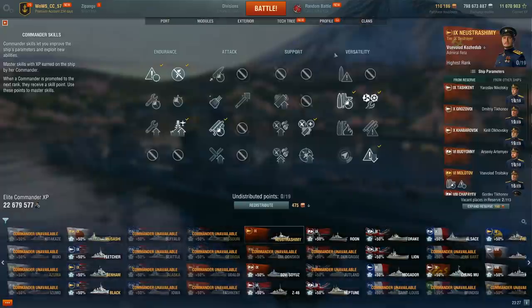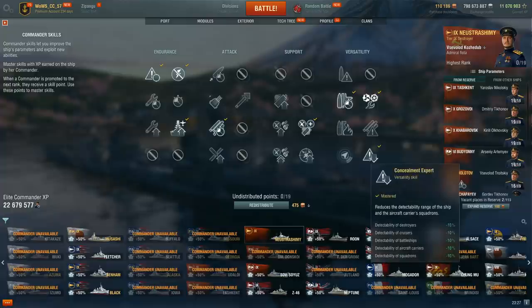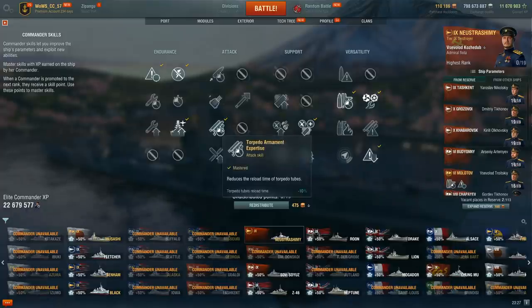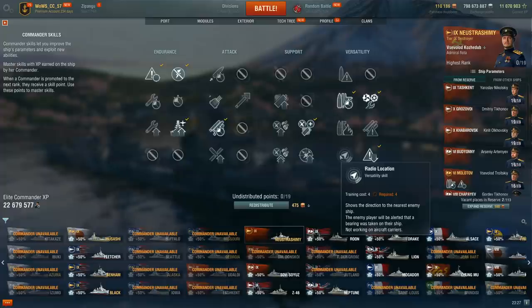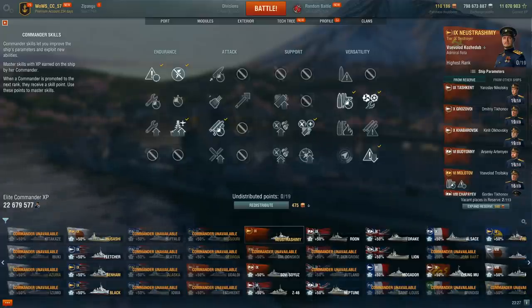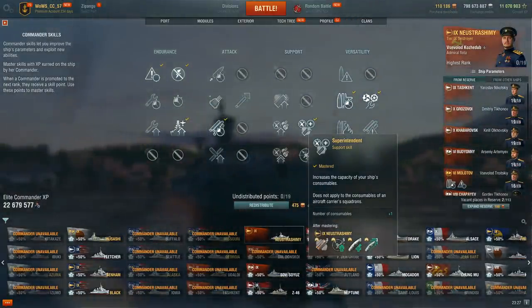Captain build-wise: priority target, followed by last stand, followed by survivability expert, followed by concealment expert — the usual start of an average DD build. When building for torpedoes, I go for torpedo reload and adrenaline rush. At this point on most other DDs I would build for RPF, but because this ship has so many consumables I go for Superintendent instead. You've got smokes, defensive AA, speed boost, and your super-powered heal — you get so much value from Superintendent. Thanks to your 5.6km concealment and your super heal, being rushed by other DDs isn't that big a deal. You can take the fight, disengage, and heal up. This is a DD that manages without RPF very well.